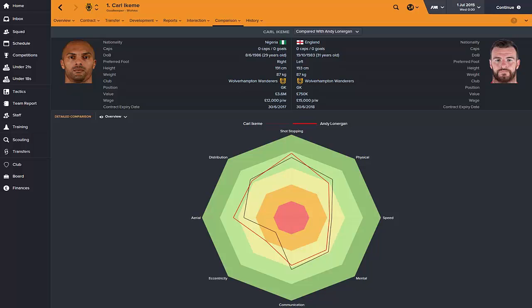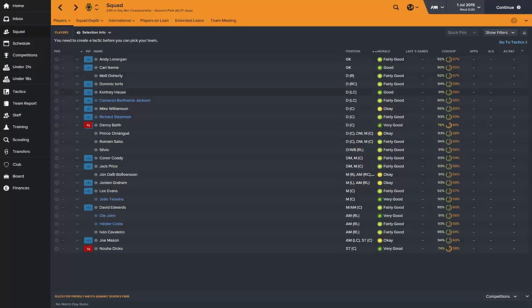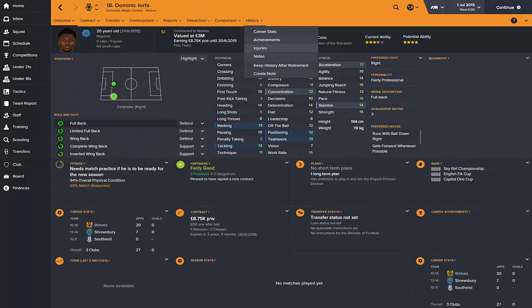In my opinion, Carl Ikeme is probably your better option. I'd say Carl Ikeme is the better goalkeeper, although the stats show Andy Lonergan may be a little bit better — they're very similar goalkeepers. Lonergan is two centimeters taller, but Ikeme is two years younger and has a lot more value. He's a pretty solid goalkeeper for this level, but you may want to consider buying a better Premier League goalkeeper if you're aiming higher.